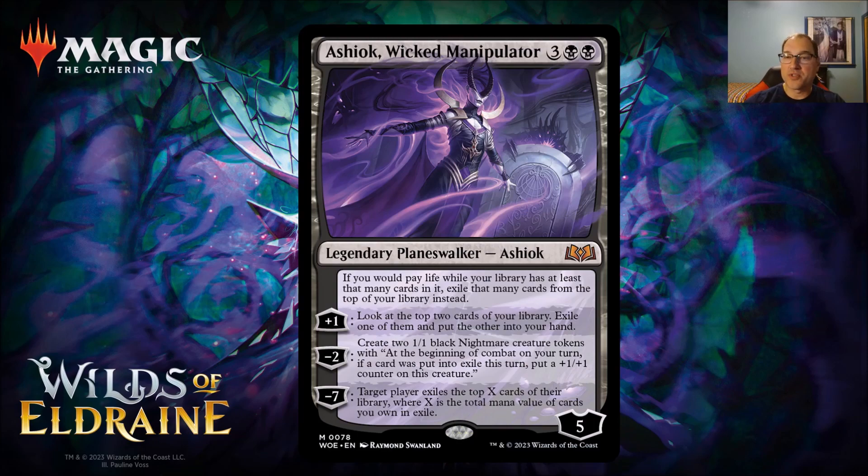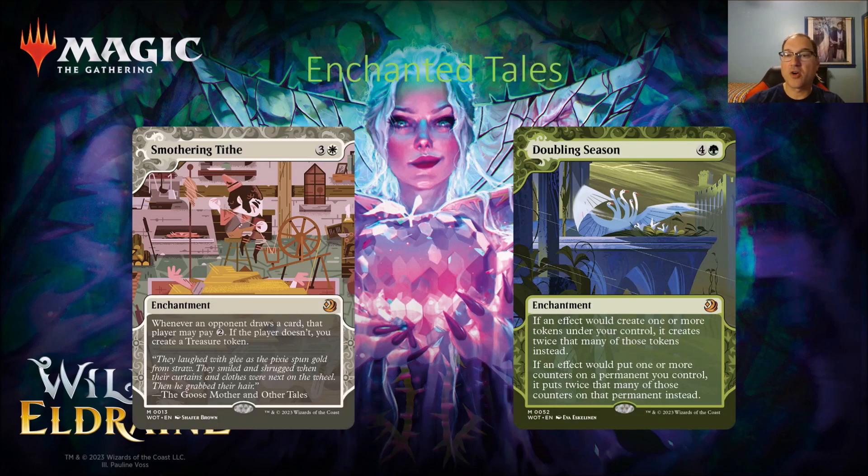The other thing announced at Pro Tour Barcelona was Enchanted Tales. Examples include Smothering Tithe and Doubling Season — very strong commander cards that needed reprinting. With each pack you open, you'll get one enchantment from the Enchanted Tales bonus sheet. They said there are 63 of these in the set, covering a lot of great cards reprinted throughout Magic's history.